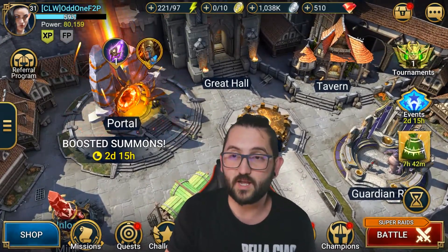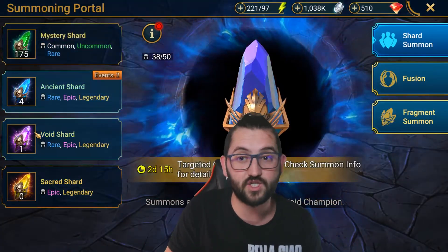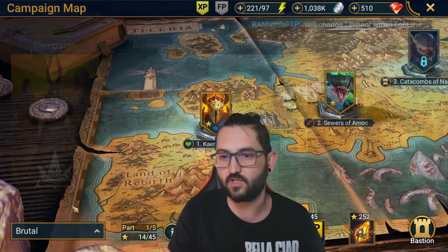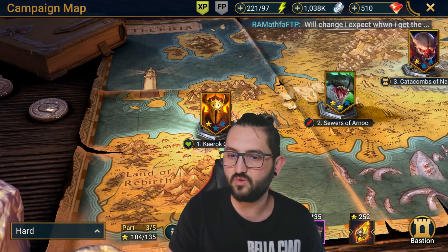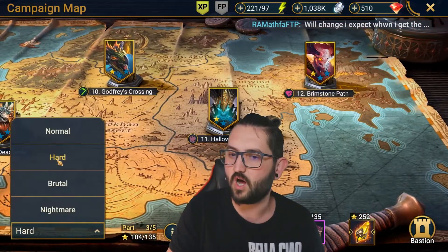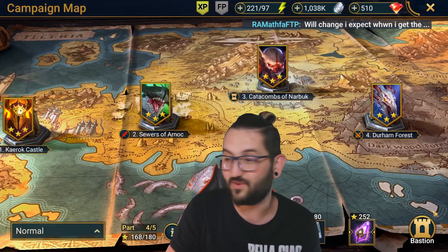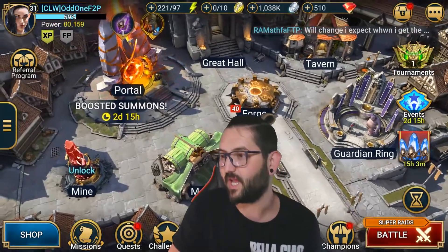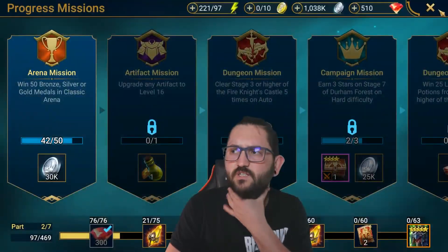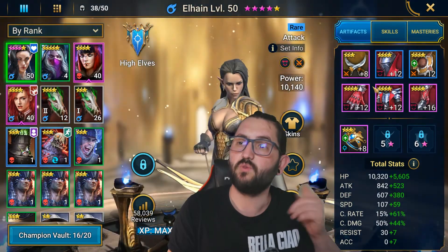I'm going to save this shard because, like I mentioned in the previous video, I'm trying to gather as many shards as possible over the weekend and pull them all in one day. I already have four ancients and one void shard. I'm also going to start trying to three-star hard mode to get those rewards ready for the weekend pull.